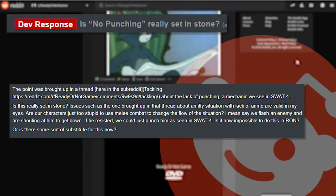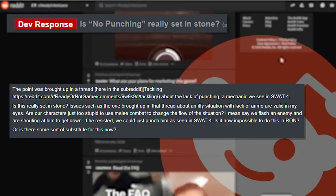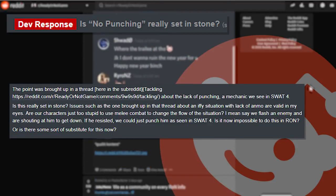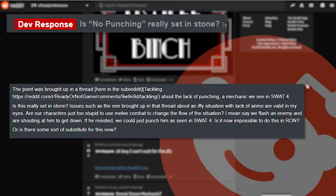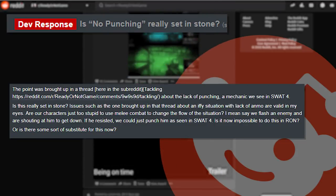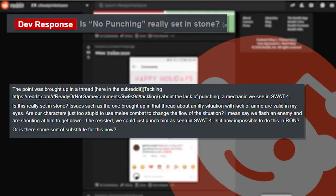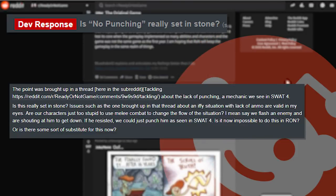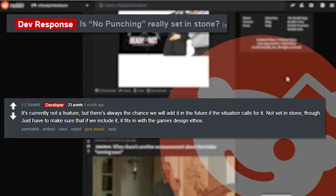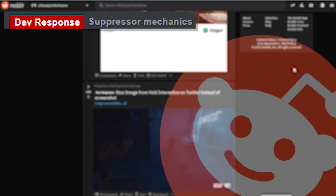The next one: 'Is no punching really set in stone? The lack of punching — a mechanic we see in SWAT 4 — is this really set in stone? Issues such as an iffy situation with lack of ammo are valid. Are our characters just too stupid to use melee combat? Say we flash an enemy — if he resists we could just punch him as in SWAT 4.' My understanding is that the original SWAT 4 didn't actually have melee — this was added by a mod. The developer replies with 'it's currently not a feature but there's always a chance it's added in the future if the situation calls for it — not set in stone.'